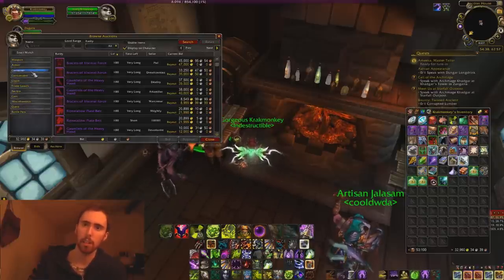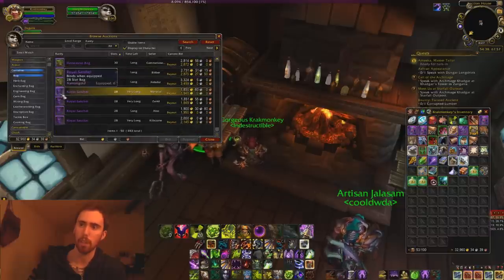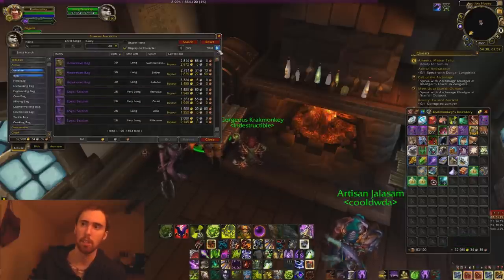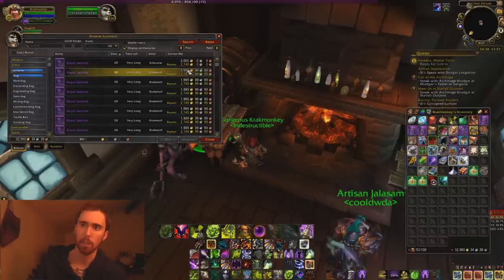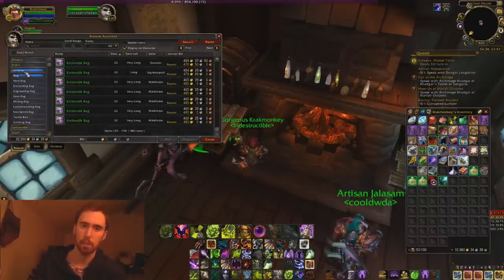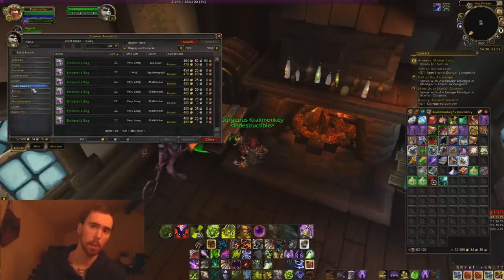Bags are another thing to look at. Hexweave bags don't sell that well compared to Royal Satchels since you get two extra slots for only 500 more gold. Embersilk bags can be extremely profitable, and so can Frostweed bags. The bag-selling business — especially Royal Satchels and lower Pandaria bags — is very easy to get into as long as you have a tailor. Illusionary bags are not very profitable to create, but Embersilk bags definitely can be.